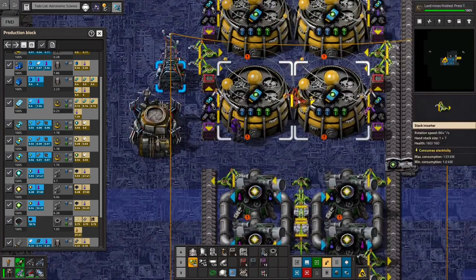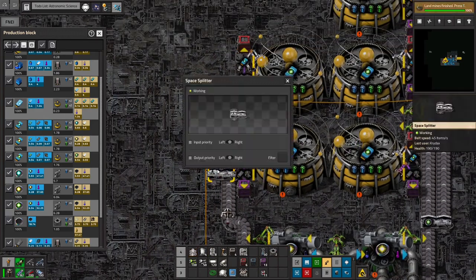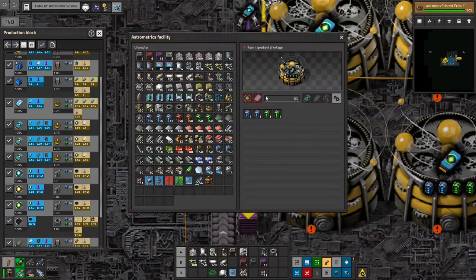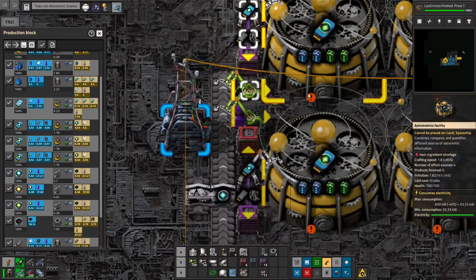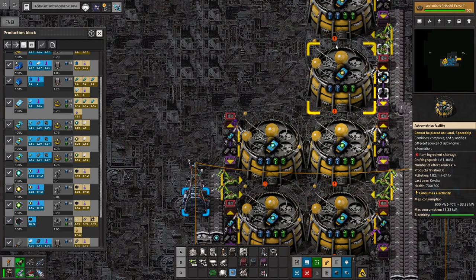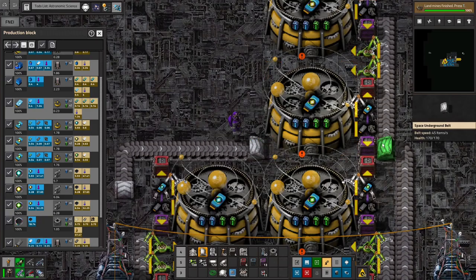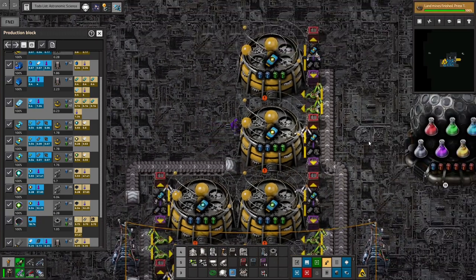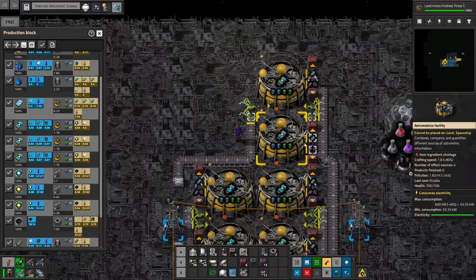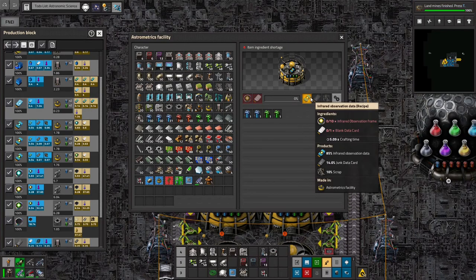I'll copy that and paste it here, flip it and paste it here and here. We'll just change the filters for what they want. This one is for the infrared observation data, and this one is for the UV. We've got all the different spectrums of light — visible, infrared, UV. Then we need inserters going in. The output priority to the right is UV here — visible and infrared on the other side. I think that's right now.